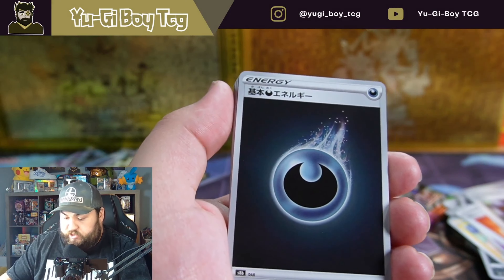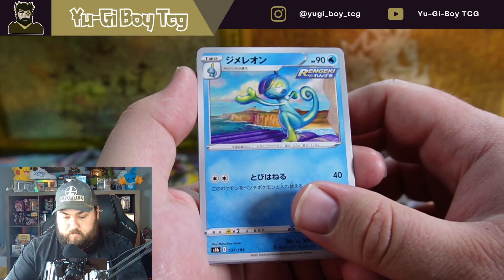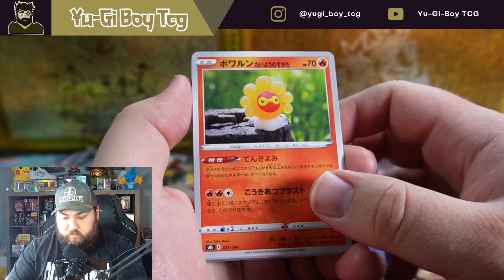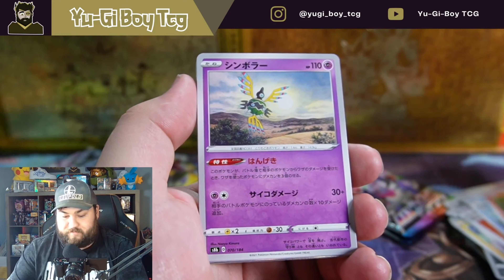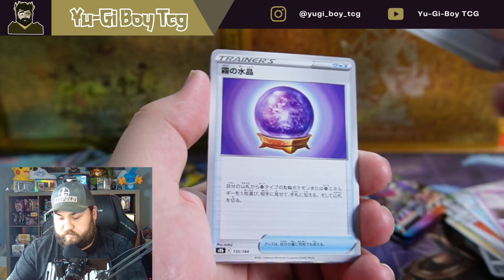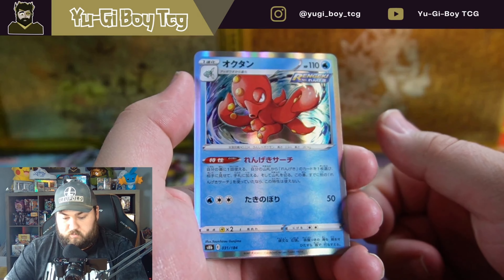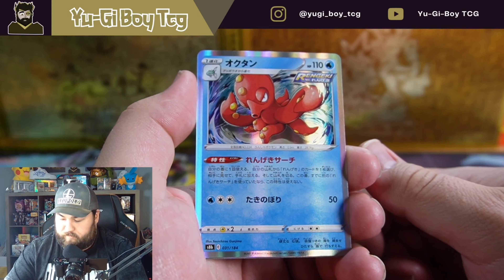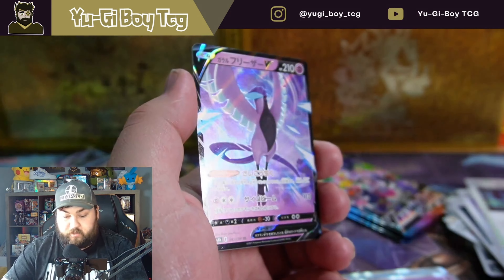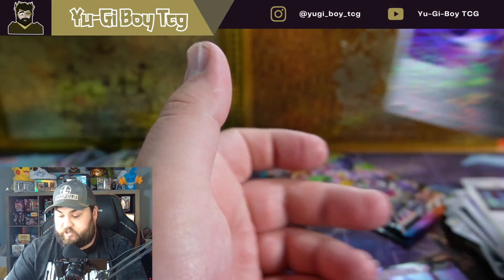Dark energy — do we have dark energy yet? I don't know if we have this one yet. Drizzile. Castform. Fire. Sigilyph I believe is the name of that card. Another dark energy. Octillery. I'm not even gonna guess that one. Galarian Articuno, very cool. And a psychic energy.